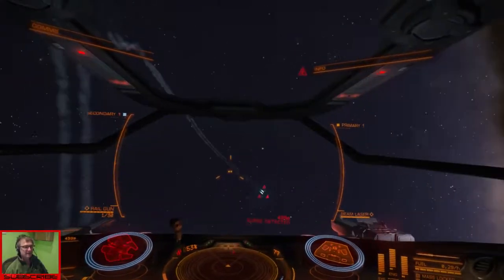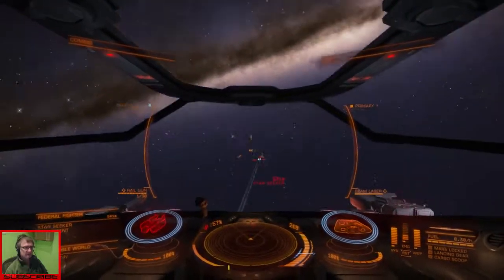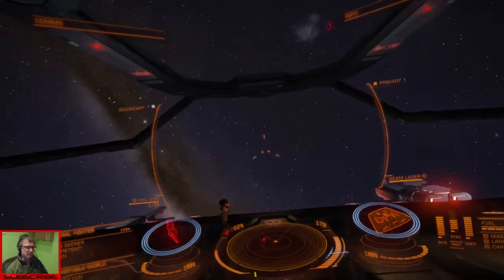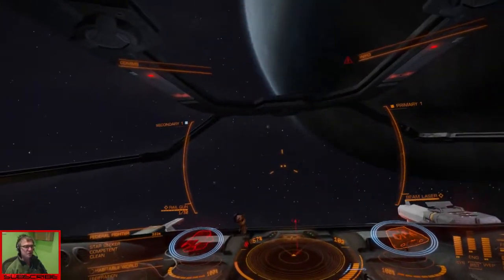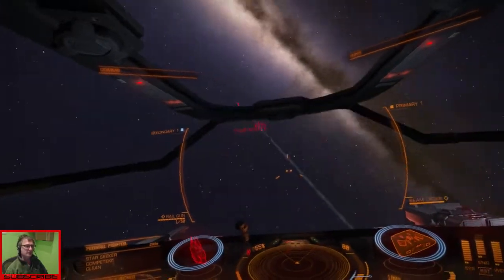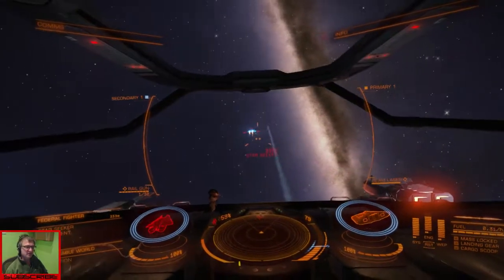And on the left, the secondary weapon is a rail gun, and I have ammunition in that. It does run out. Right, I'm behind him now, but the rail gun takes a good second to charge.